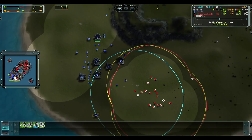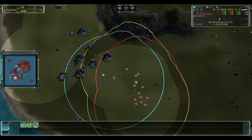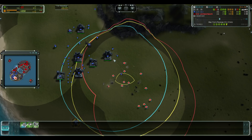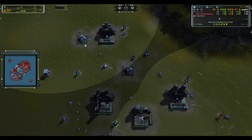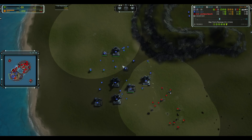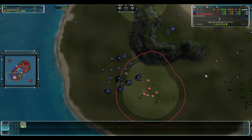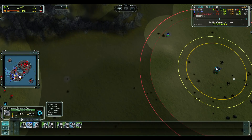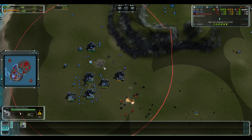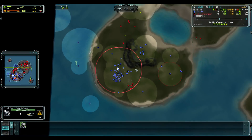They run away from the ACU towards the base. The Pillars are getting melted still. There are two pgens for Zlo — losing one still will allow him to survive — but there are still six Ilshivoh. Where's the ACU? He's still reclaiming. The pgen goes down now; TMD being targeted — perhaps it survives.